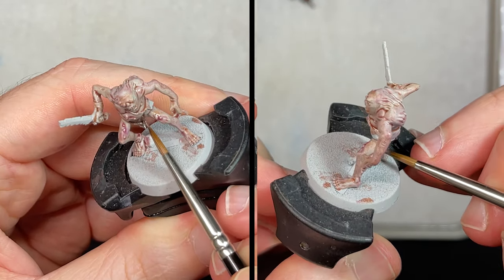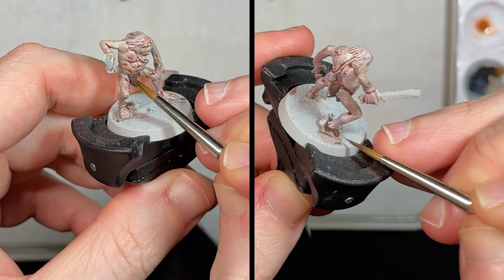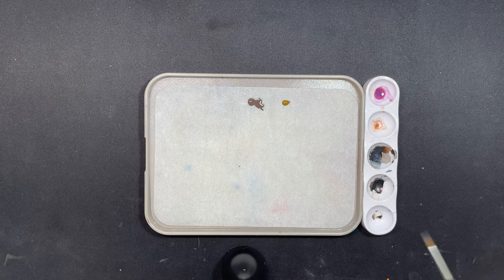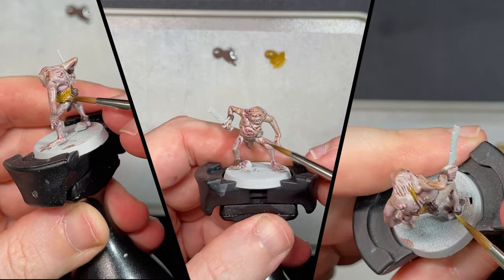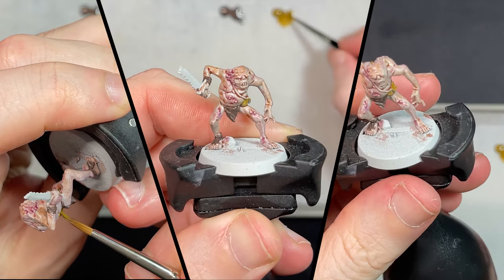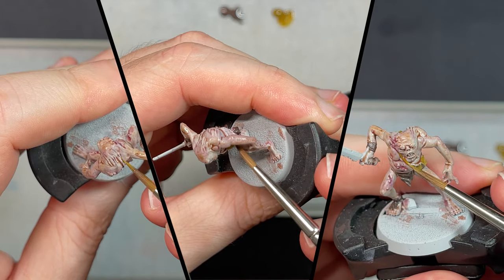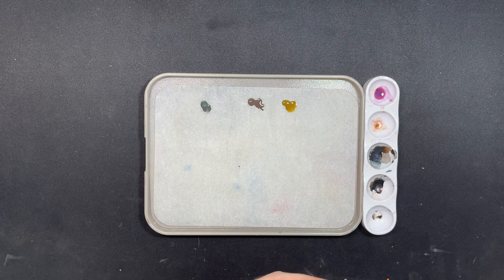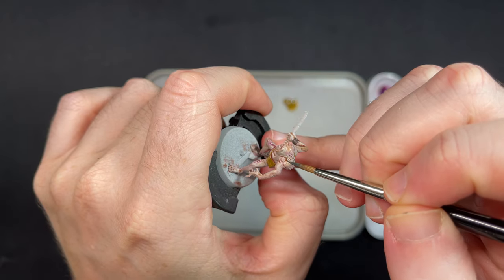While I'm waiting for the contrast paints to dry, I'm going to block out the other parts of the model. First is the leather, which is on his loincloth and straps around his wrist and ankle. For his bag, I wanted to add some contrast to the model, so I'm using English Uniform — hopefully this will make his bag stand out a little more from the rest of him. I used Pans of Flesh for his hair as I want his hair to look more dirty and grimy, as he hasn't even seen the light of day.